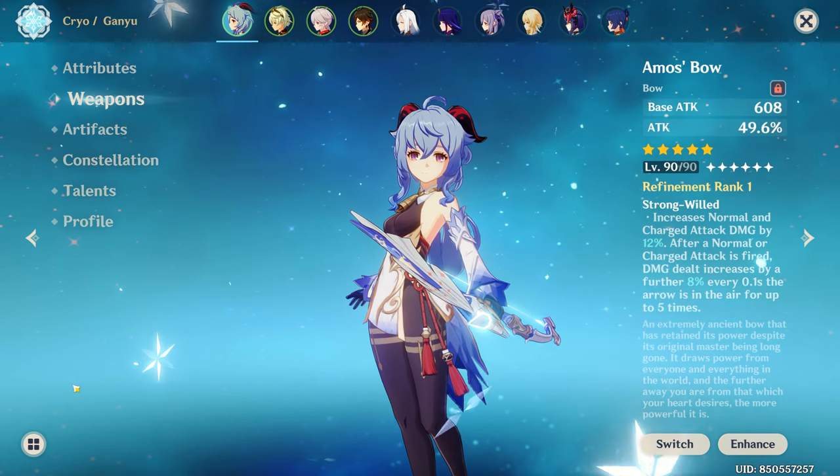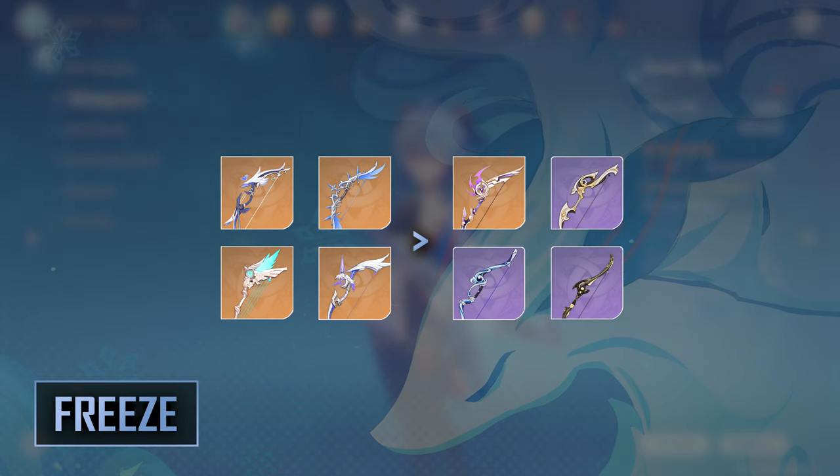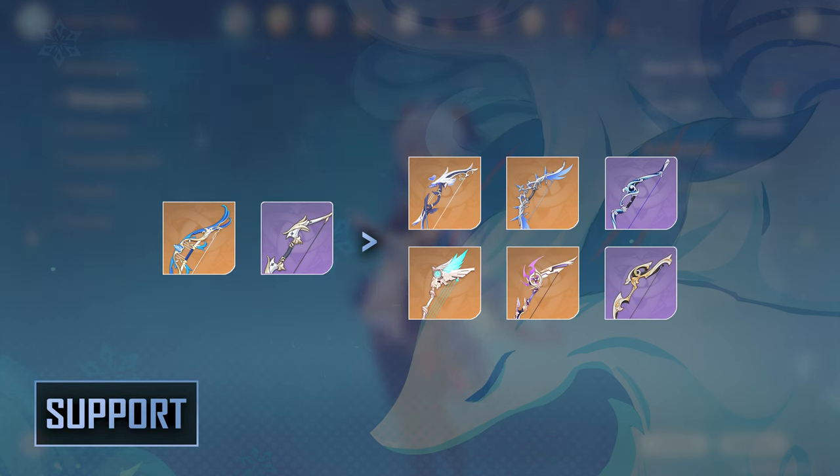In general, my weapon rankings for Ganyu are as follows. For Melt Ganyu, Amos Bow and Aqua Simulacra are the top options, with Hunter's Path being viable if you run an Elemental Mastery Sands or have a Constellation 2 Kazuha in the party, followed by any of the DPS bow options from 5 to 4-star. For Freeze Ganyu, Aqua Simulacra, Polar Star, and Skyward Harp take the top spots, with Amos still a very high contender. Prototype Crescent is still a very good option, along with Fading Twilight. I do not recommend Hamayumi for this build as it is restrictive on burst uptime. For Support Ganyu, Elegy for the End is easily the best, with Favonius Warbow being great for team utility.